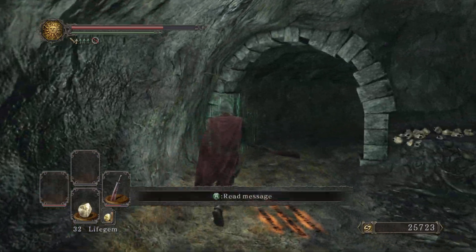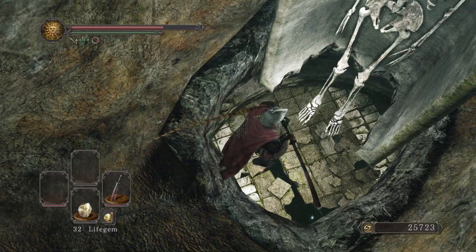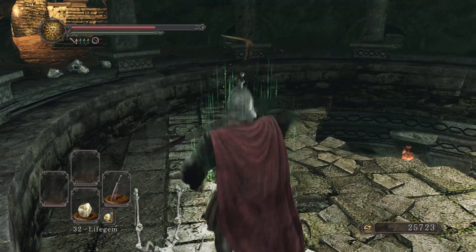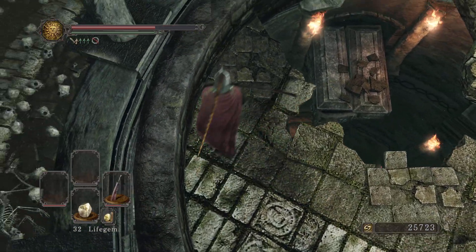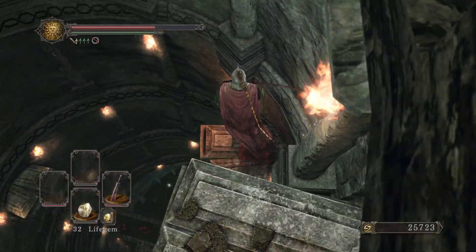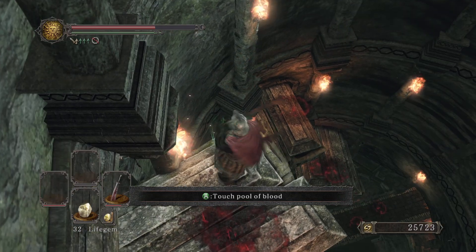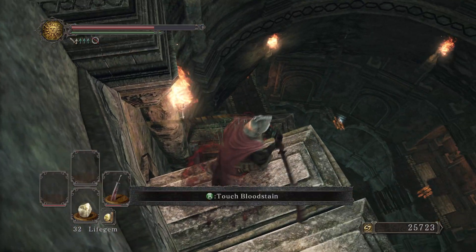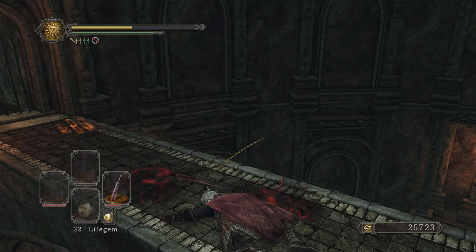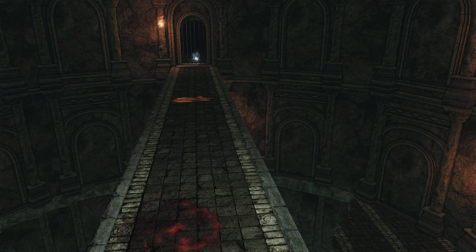Do I get another bonfire? No, that's it for this entire area. I have to go down the sarcophagus pathway. Did you join the covenant? I didn't see anyone. There's a rat man in there, but don't join the covenant, it doesn't matter. Why did you jump down the hole? Because there might be something down there.